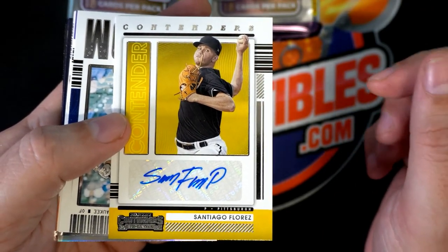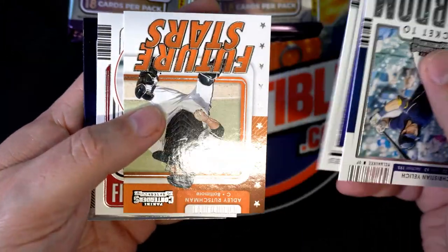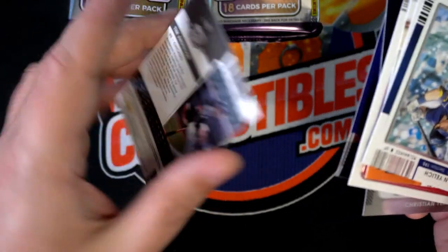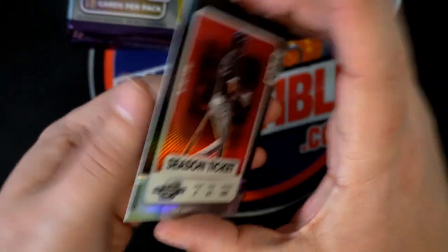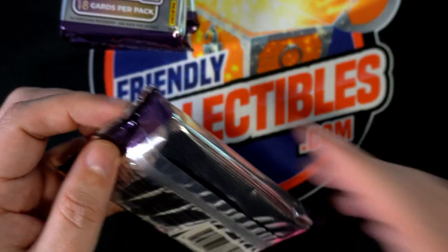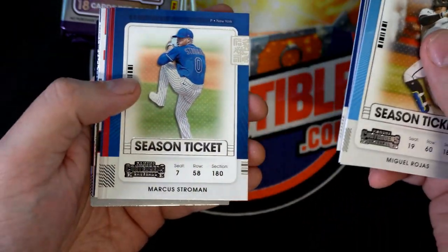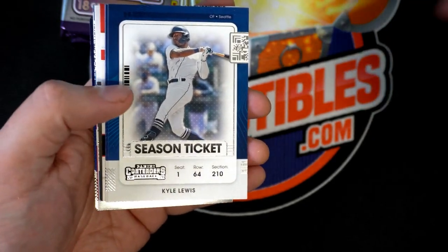It looks like our next auto is right here — Pittsburgh Pirates contenders autograph. Randy Johnson, Russman — that's a good one. Season ticket, yelly. Nice Tim Anderson. Nice Tim Anderson. Nice Mike Trout season ticket — I think we'll just put him in a top loader.